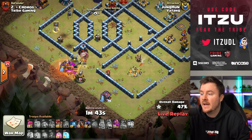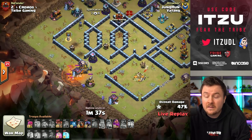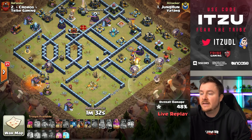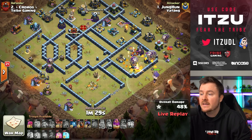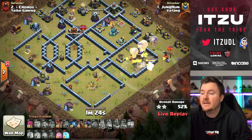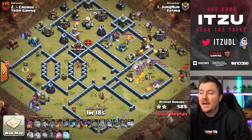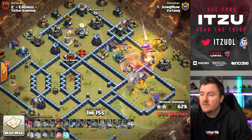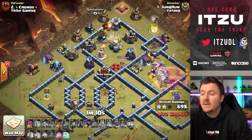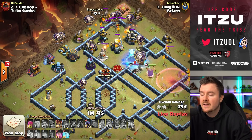The clan castle is coming out with a ton of headhunters and archers — he somehow needs to get rid of those, otherwise it's a huge problem. He uses the tesla, archer, and loon to keep everything inside the poison, making sure the clan castle is taken down. The lalo starts — not into the eagle, but into the royal champion, making sure she's taken down quickly. The queen is hiding behind the king from the headhunters.